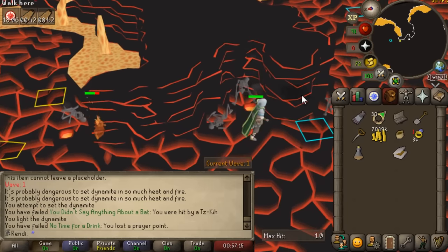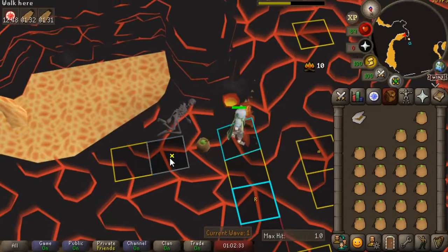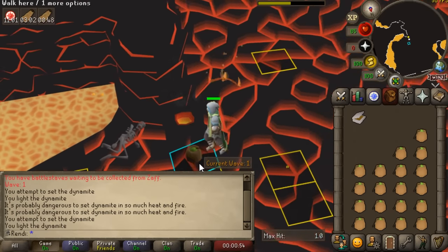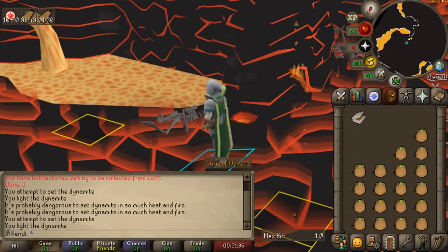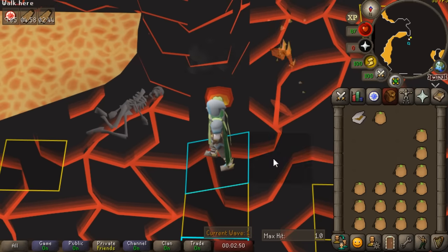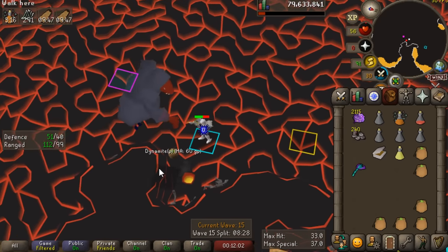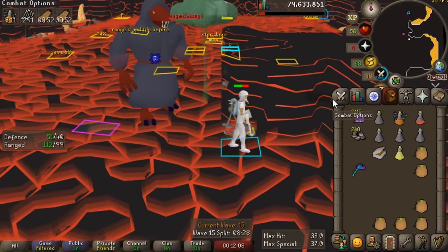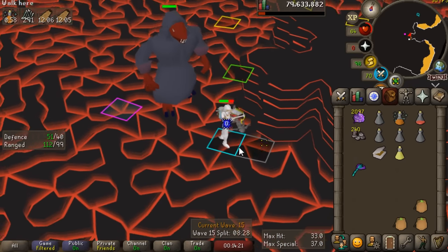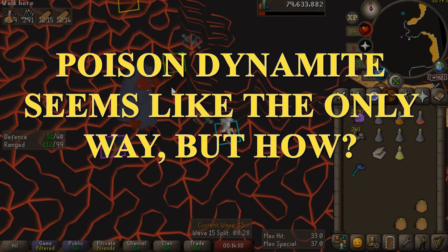Poison dynamite works in a three-by-three area based on where you light it on the ground — you don't always have to use it directly on an NPC. There's another way to light poison dynamite: simply drop it on the ground like you would a log, then use your tinderbox on it. Two methods of lighting poison dynamite in the fight caves didn't work, but this third one did. So actually, yes — you can use poison dynamite in the fight caves. This was huge, though not completely, because poison dynamite rolls off your combat stat and bonuses, and as a level 3 with one in everything, my accuracy is terrible.